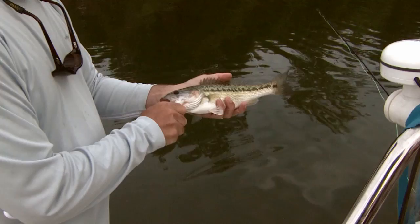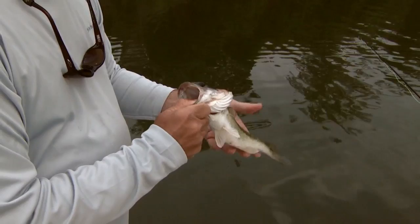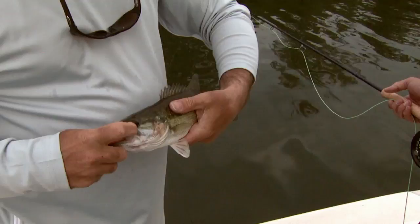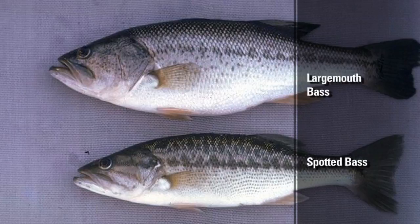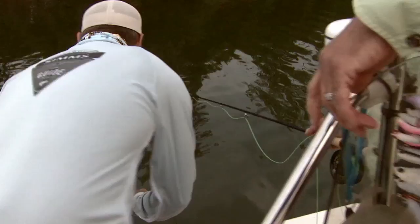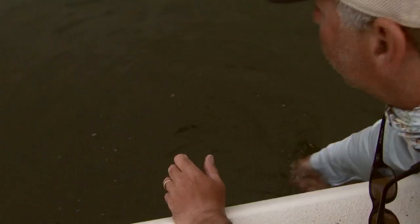This is a spotted bass. Let me give you a quick lesson on these spotted bass and how you can tell the difference in the markings. You can see it has bass markings like a largemouth along the sides, but the difference is the jawline — in relationship to the eye, it's in front of the eye, more like a smallmouth. A largemouth comes back further. The spots have largemouth markings but they're much more aggressive and fight like a smallmouth. Let's let him go — there he goes.